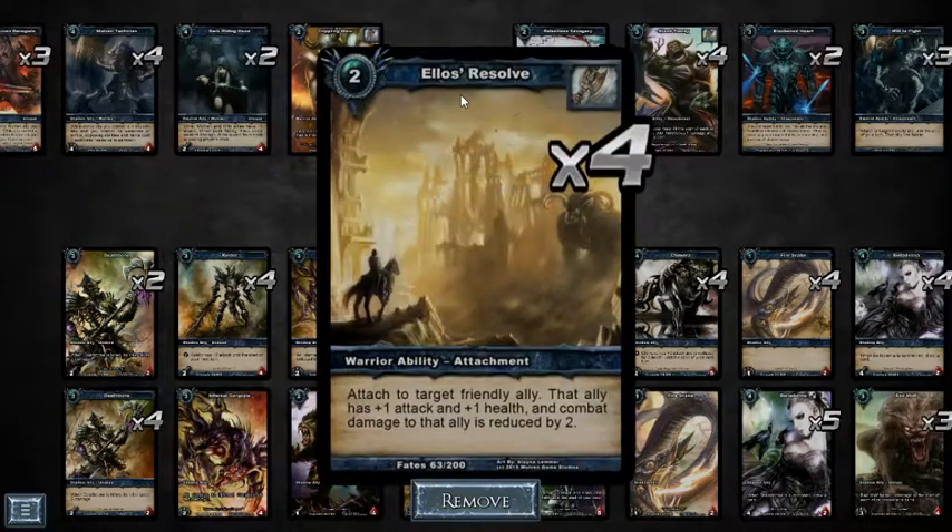Ellis Resolve is really one of the key cards in this game and it was key in this matchup. My opponent drew a terrible matchup because I had three of these in my starting hand — my allies were only taking one damage from his weapons because his attack value of three was reduced by two. The ally gets plus one attack and plus one health when you attach it, and all combat damage to that ally is reduced by two. Ability damage still goes through — Fireball deals four, Mage's ability does three, Deathmage Thaddeus will do two — but anything doing physical combat damage like weapons or allies swinging is reduced by two.